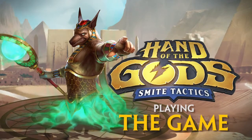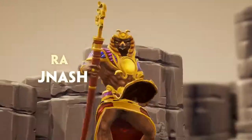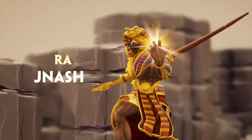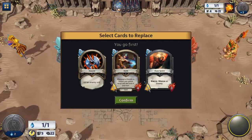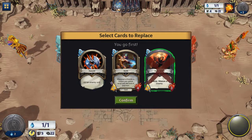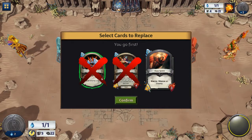Once you've queued for Versus or Training AI, it's time to start playing. When you jump into a game, the first thing you'll be presented with is your starting hand in the mulligan phase. The mulligan allows you to select cards from your starting hand, shuffle them back into your deck, and receive new cards equal to the number that you discarded.